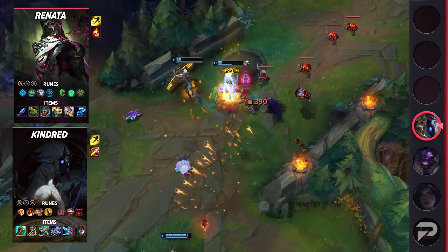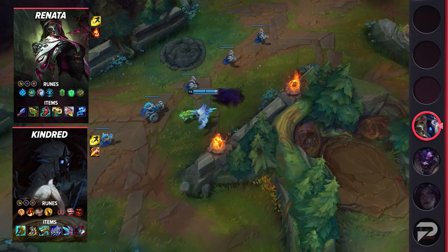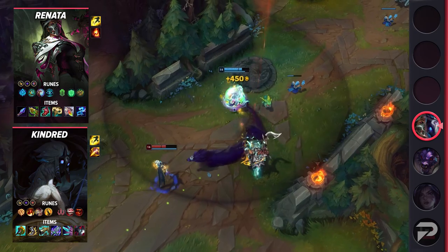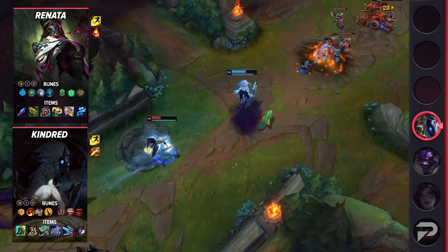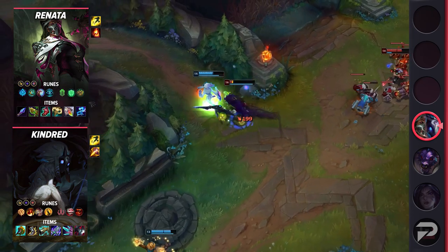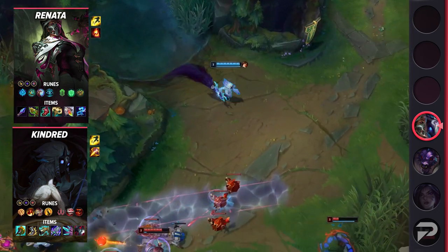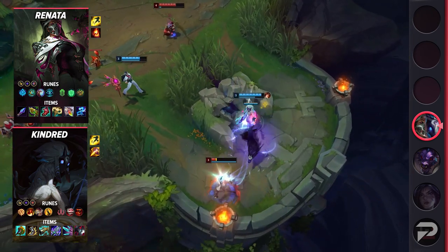For Kindred's runes take Press the Attack, Triumph, Legend: Alacrity, Coup de Grace, Eyeball Collection, Treasure Hunter, Attack Speed, Adaptive Force, and Armor. For items start with Mosstomper Seedling — although Scorchclaw is the most popular overall, high elo players are using Mosstomper simply because it's such a good item and that extra shield is great on anybody. From there build Kraken Slayer, Berserker's Greaves, The Collector, Blade of the Ruined King, Navori Quickblades, and Black Cleaver.